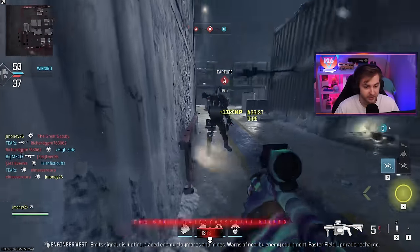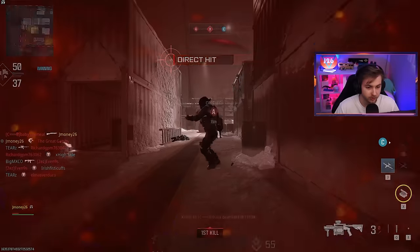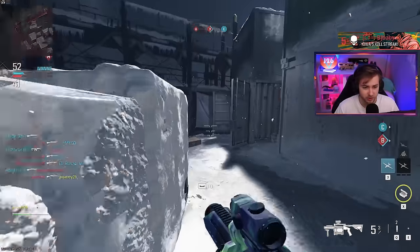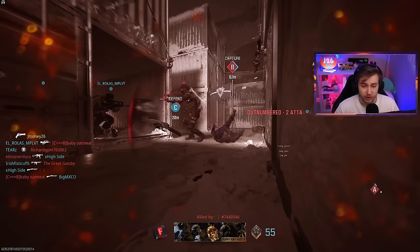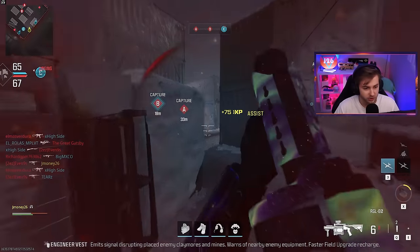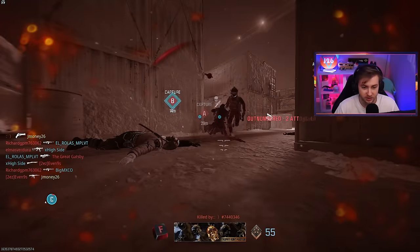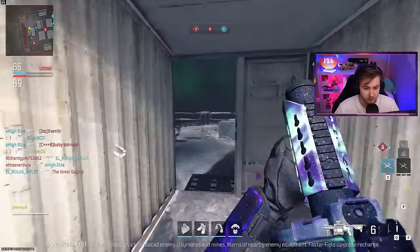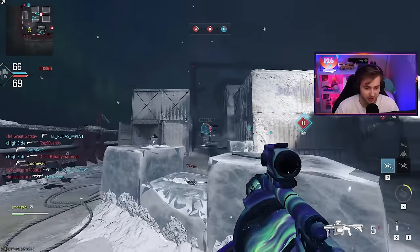Depending on how long this takes, I'm going to try to do the Storm Ender as well. For the Storm Ender, the hardest part is probably going to be getting the 25 kills with it, but it should be able to take down streaks pretty easily — it has some pretty insane range. I also came in here with Engineer on, hoping that I might be able to see some claymores or prox mines going down, but I have a feeling if we can't find any after a few games, I'm going to have to start asking in chat.